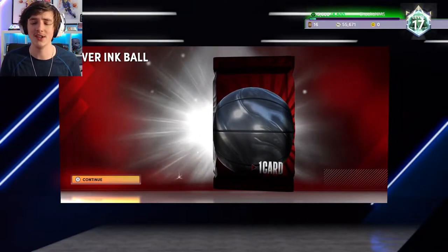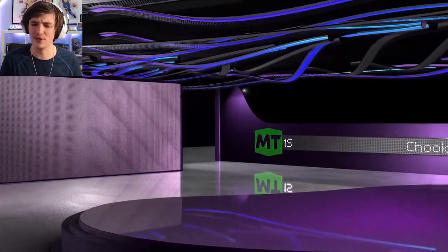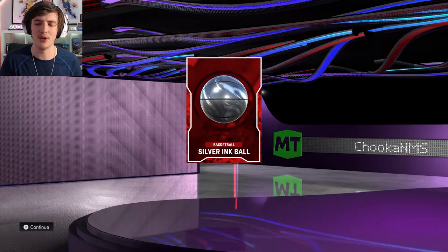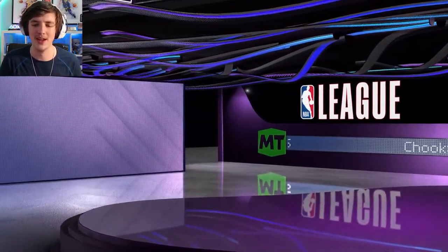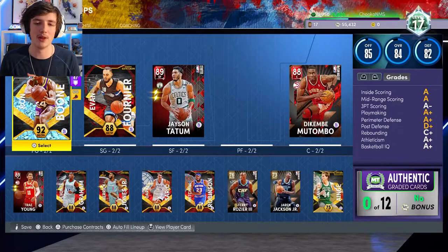For the collection reward we get a silver ink ball and a standard league pack. I think that was from leveling up to level 17. The silver ink ball looks very nice — it's actually a ruby ball. And in the standard league pack we pop that open and get Emerald Kirk Heinrich, so probably not going to make my lineup.